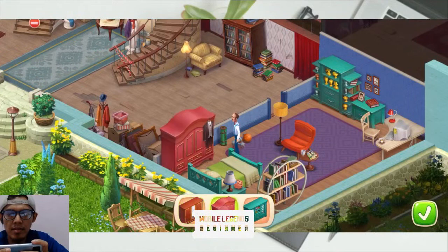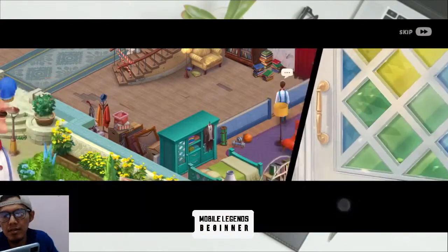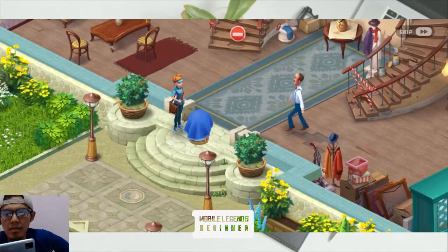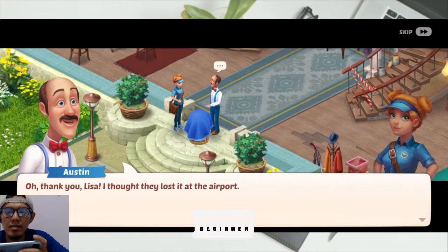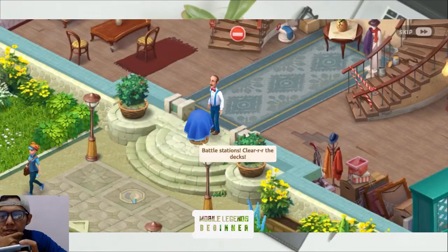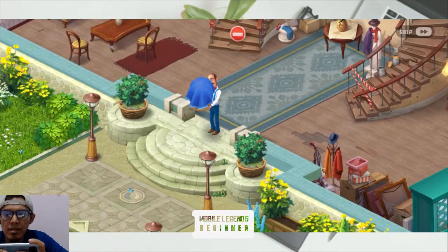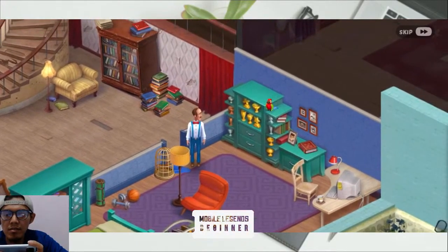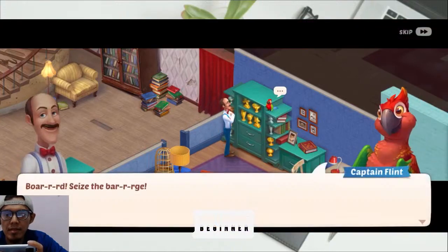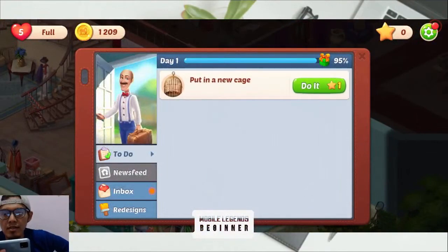We just take the cabinet. There is someone at the door — this is a bird! His bird's name is Captain Flynn. There is a parrot named Captain Flynn, and we need a cage for him.